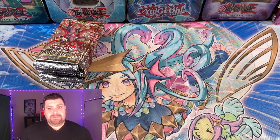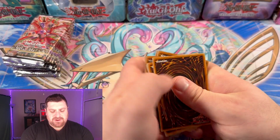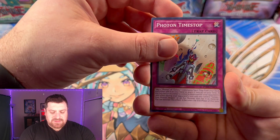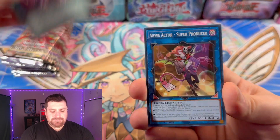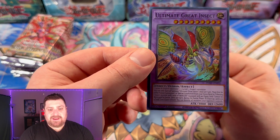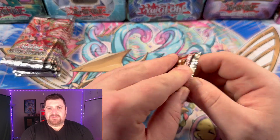Let's crack open our first pack and see if we can get some Kashtira stuff, star lights, or something. Chaos Phantasm, Bio Insect Armor, Photon Time Stop, very nice. Minairuka, Photon Emperor, Kashtira Overlap, Abyss Actor Super Producer, Bestial Baldrake — very nice — and Ultimate Great Insects. So one level eight insect and one level seven insect monster — a little support there for Weevil.